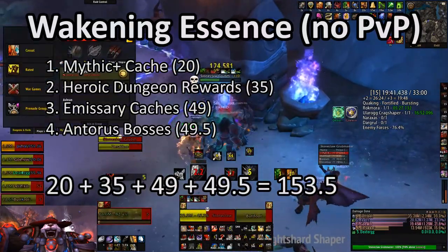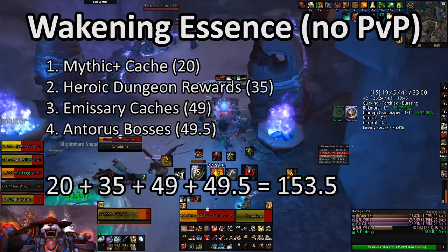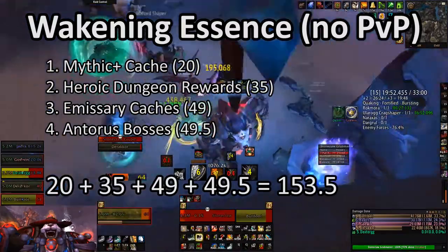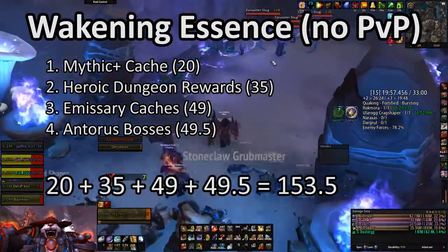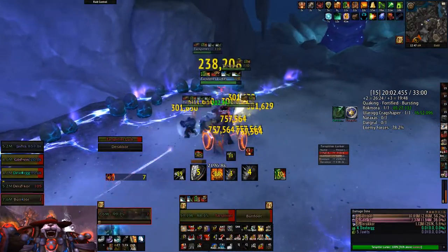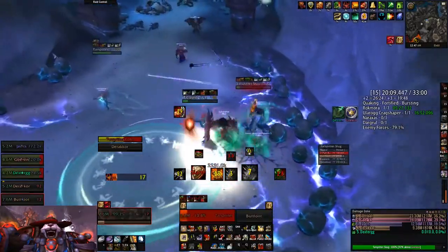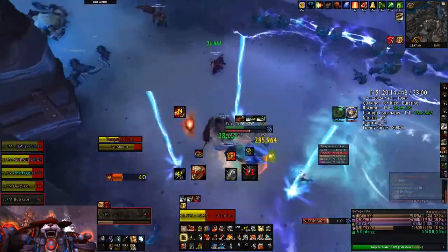If you don't do any PvP content at all — and I tend to fall into this category personally — that means you're missing out on 21 Awakening Essence each week from ranked PvP and presumably another 35 from daily Battleground victories. That's 56 Awakening Essence in total, which means you're only going to average about 154 per week. In this case, you'll probably go about eight days between legendaries through Purified Titan Essence, and with regular farming, that's about a new legendary every three to four days, which is still not bad.